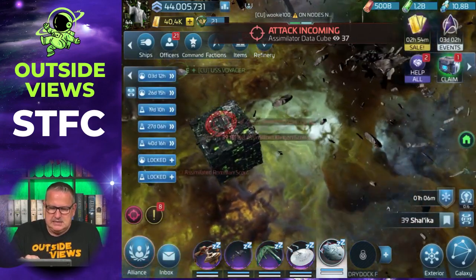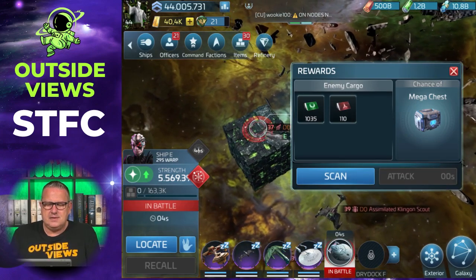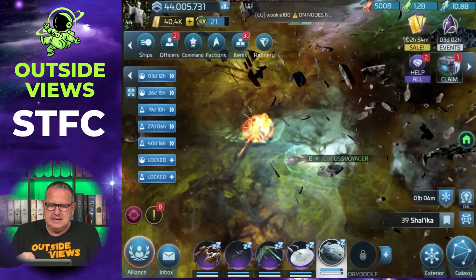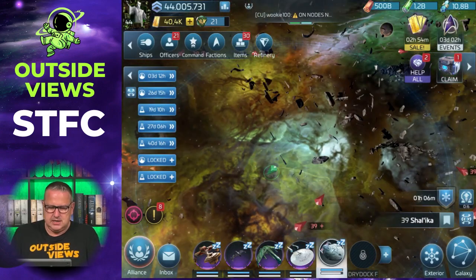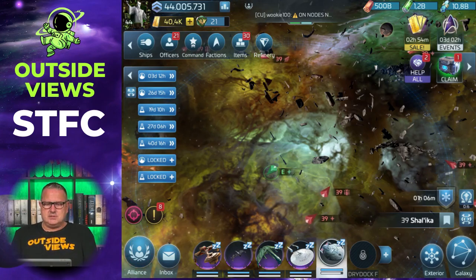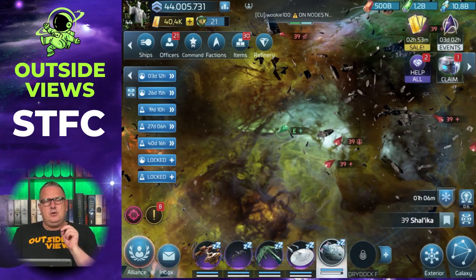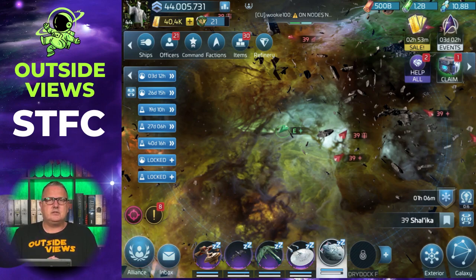There is a Borg cube! The rewards are Romulan messages and Klingon messages. My Voyager killed the Borg cube - that is the secret of those systems, not those crappy assimilated ships. If you use the summoning ability of the Voyager here, it does not summon bio ships - it summons a Borg cube.